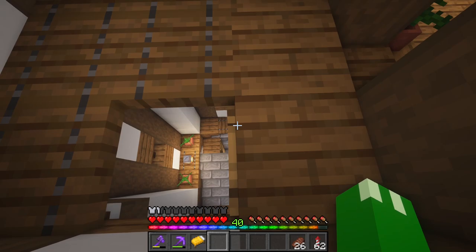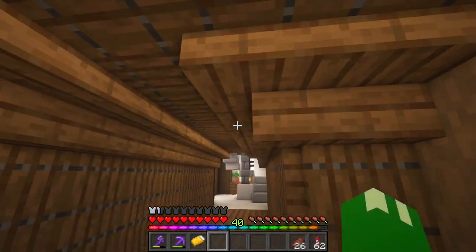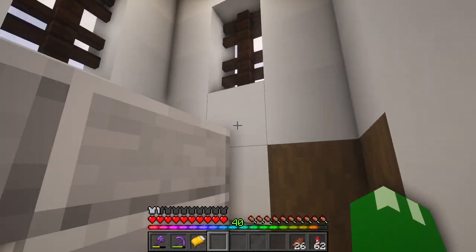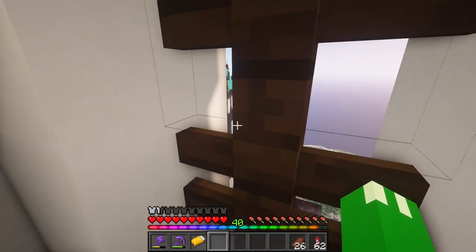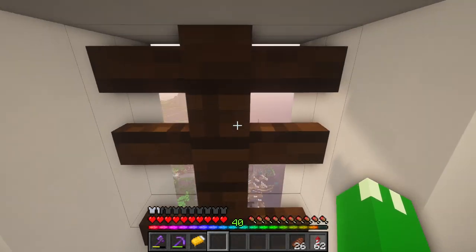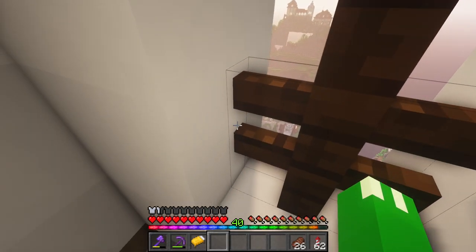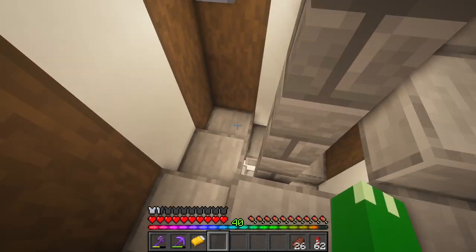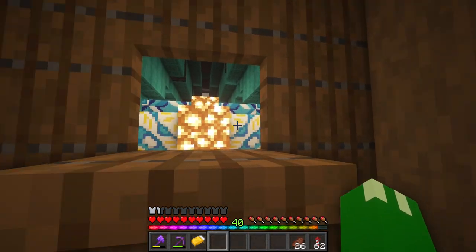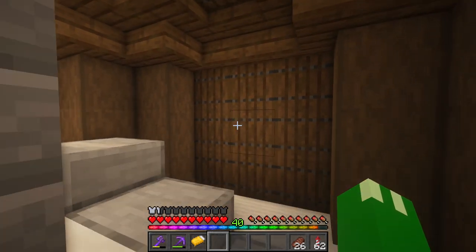Coming through here is just a little decorative walkway, mostly a way to get to the tower. Unfortunately, you can't really see out of these windows too well because the fence posts don't really allow for it. But it's still kind of cool to get all the way up here. I also wanted to connect this up to the other tower eventually. This part's actually the ceiling for my dining hall, so I'll have to figure out how to tackle that with some stairs over this place.